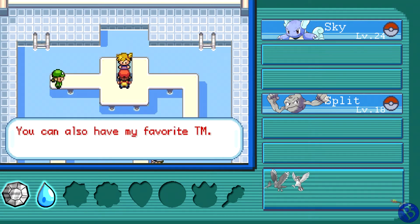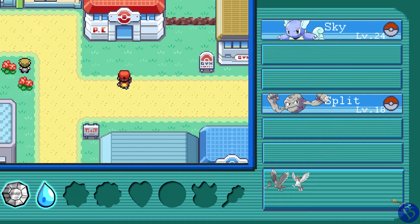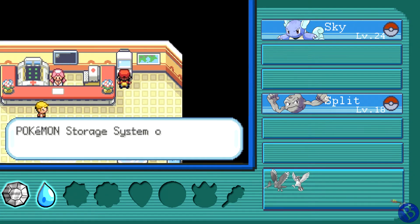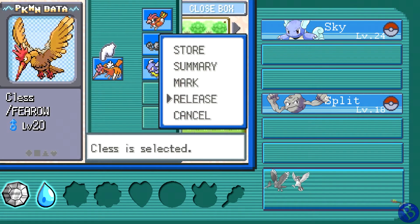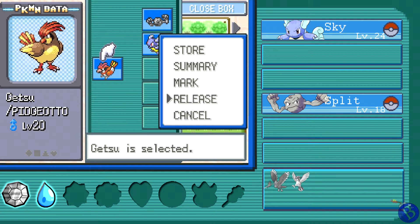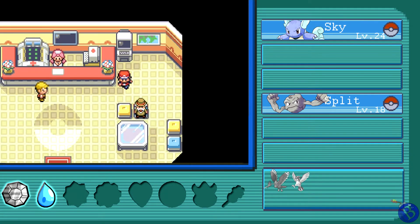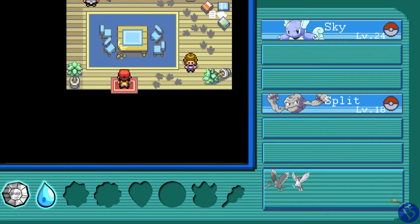The Cascade Badge makes all Pokémon up to level 30 obey, including outsiders from trades. You can also now use Cut outside of battle to clear small trees and open new pathways. We also got TM03 — Water Pulse — gotta go ahead and teach that to Sky right now. It's time to say goodbye to two of our members so early into this episode. I made a horrible mistake — I should have just put Sky out. Goodbye Clest, you only just evolved. And Getsu as well — goodbye my friends, you will be missed, but we must adventure on.